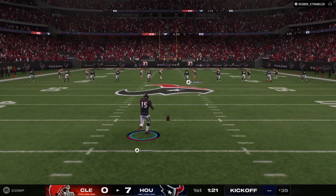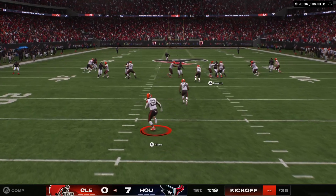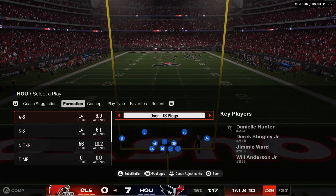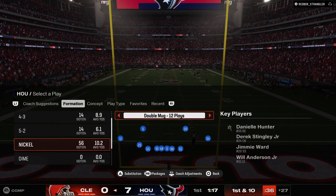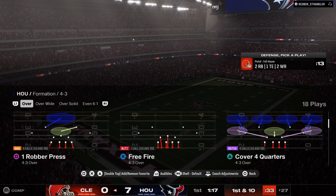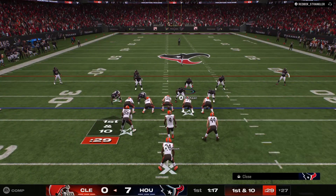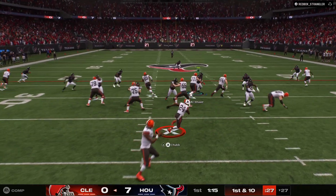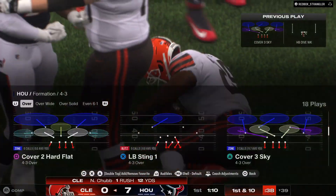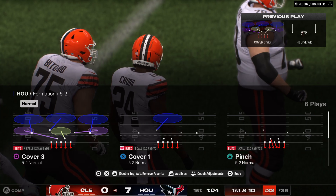After the touchdown, here's Fairbairn to kick it away. They'll get him down inside the 30. Watson and the Browns now with a first and ten at their own 27. First carry now for Nick Chubb — he gets this one just shy of the 40, marked down at the 39. Nice way to start the drive, a gain of 12 and a first down.